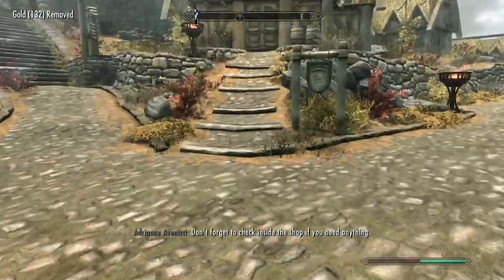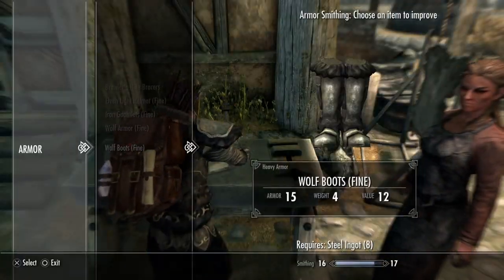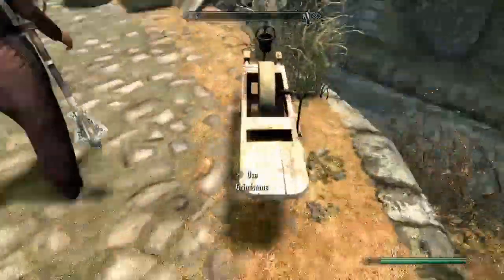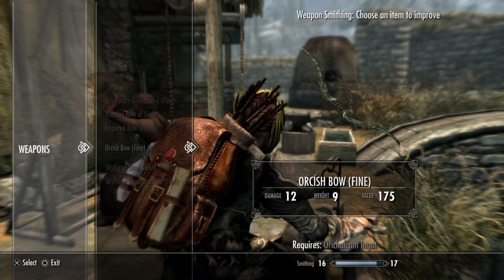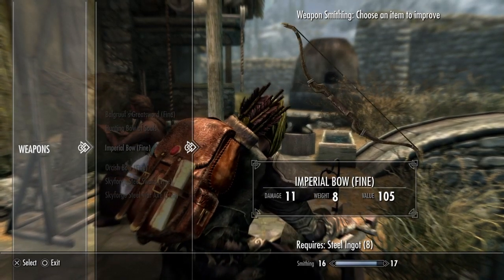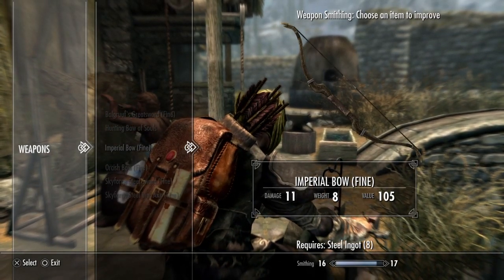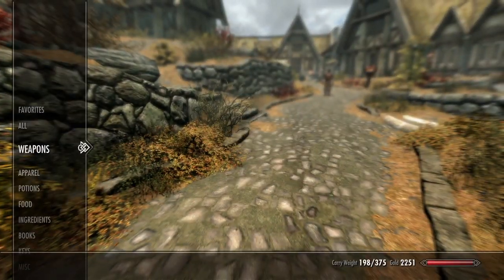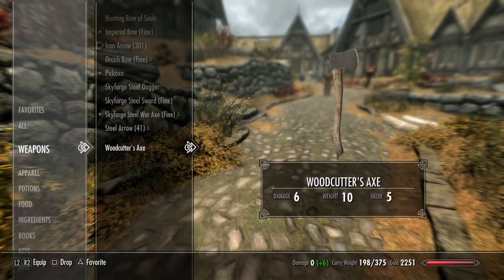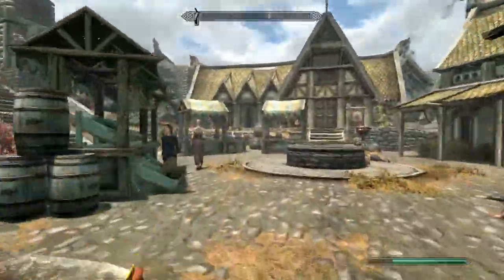The trick here is we cannot upgrade enchanted equipment yet, but we can upgrade it before we enchant it. So let's go ahead and upgrade the orcish bow — that is going to be 12 damage instead of the 11 we have currently. One more damage, one more weight. That's fine, considering we're about to enchant it as well.